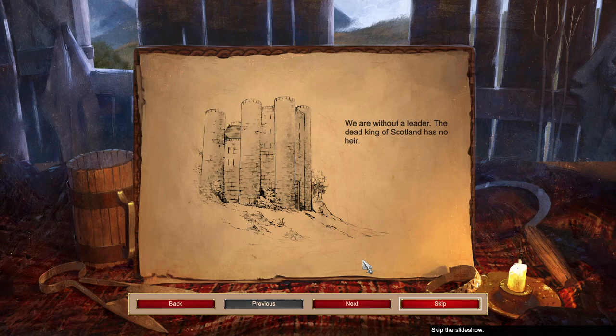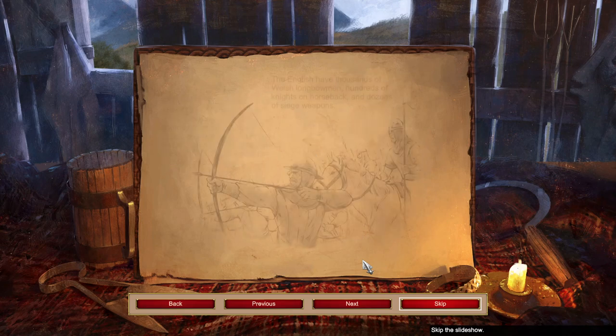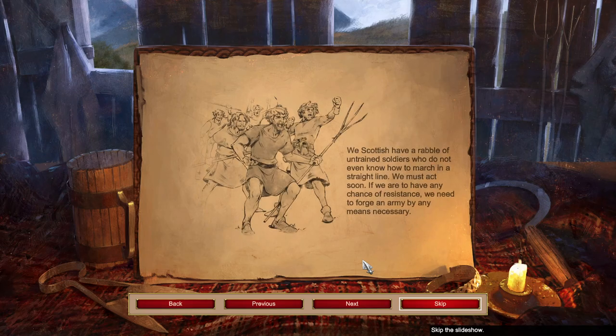The dead king of Scotland has no heir. War creeps in from the south, where Edward Longshanks, the avaricious king of England, has returned from successful campaigns in Wales and France. As Longshanks turns his attention to Scotland, the shadow of fear settles across the highlands. The English have thousands of Welsh longbowmen, hundreds of knights on horseback, and dozens of siege weapons. We Scottish have a rabble of untrained soldiers who do not even know how to march in a straight line. We must act soon — if we're to have any chance of resistance, we need to forge an army by any means necessary.